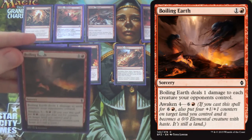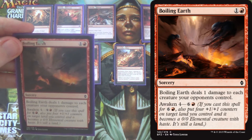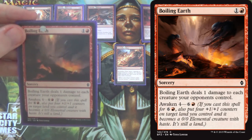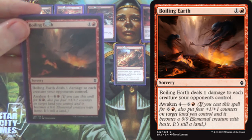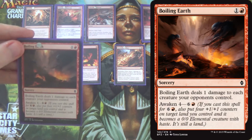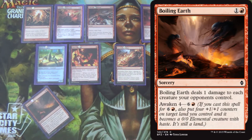We have one Boiling Earth, specifically for Tokens and Humans decks. It's not Pyroclasm — it only hits our opponent's creatures, but with enough low-to-the-ground creatures, one damage can be enough. However, the Humans decks have Always Watching and Thalia's Lieutenant, and Tokens have Gideon Emblems and Nissa giving +1/+1 counters all around, so it's not always great.